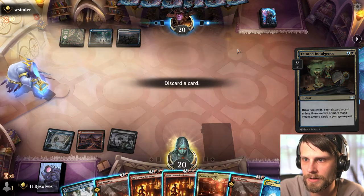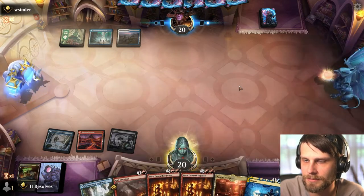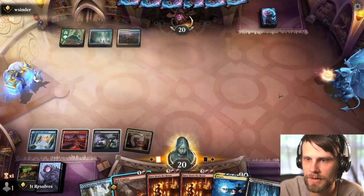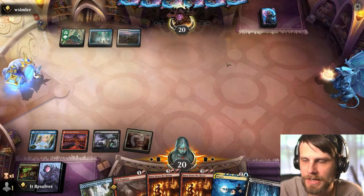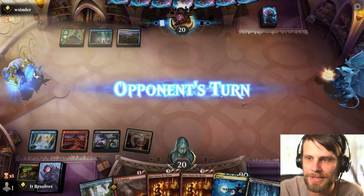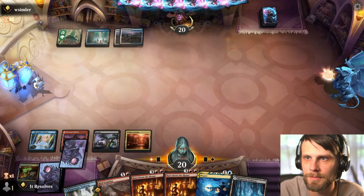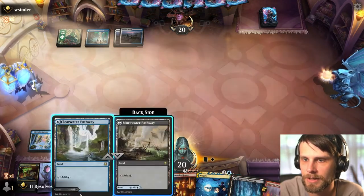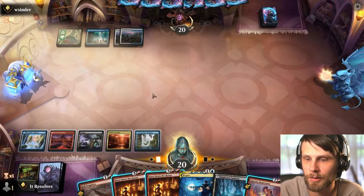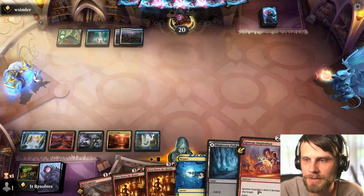So we do draw two and then we are going to have to discard. I'm feeling like the Negate might actually be relevant, so I'm going to hold on to that. Let's just go ahead and play this out. We do want to keep up all the land — keep this as a land, it helps fix our mana, it just gets us where we need to be. We can Negate something this turn. This is the vamp bounce deck, I assume, which I've not played against, so I have no idea what to expect.